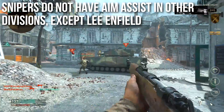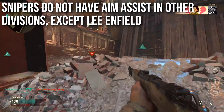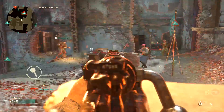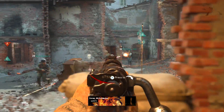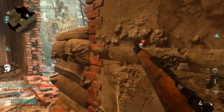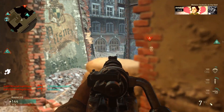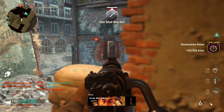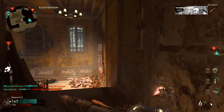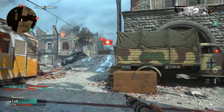The exception is the Lee Enfield — it has aim assist on other divisions and it's on all the time, which is kind of strange. You can't hold your breath in those other divisions, but it's just default on. That's why when I was reviewing it, sometimes it felt great and sometimes terrible. When I picked it up off the ground in infantry or airborne it would have aim assist, but in mountain division it only had aim assist when holding my breath.